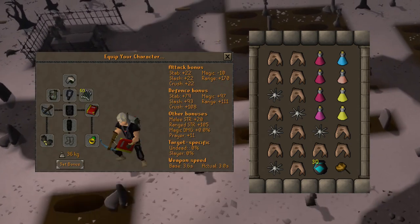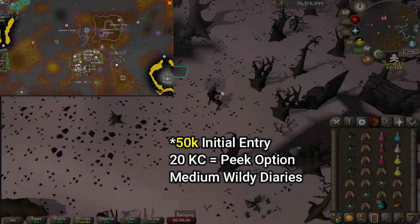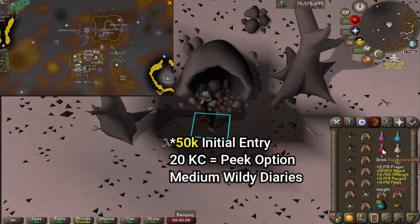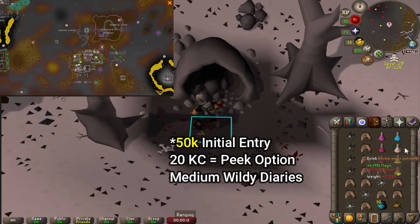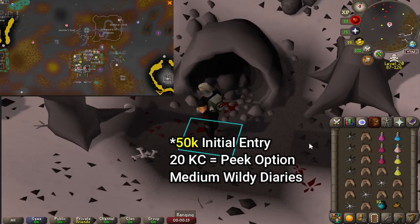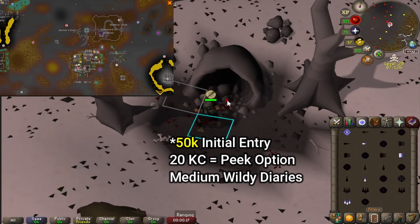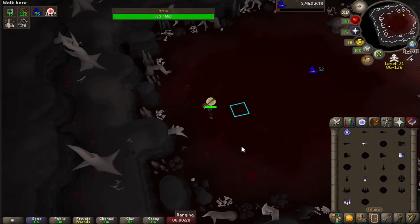Just don't forget to tell you out. To get there, we go to the Hunter's End cave, north of the Fair Oaks enclave. There's a 50k GP fee for entry in the cave, and every kill reduces the next fee by 10,000. You must have the medium wilderness diaries completed, and if you have 20kc here, you can use the peek option to see if there's other players in the cave.